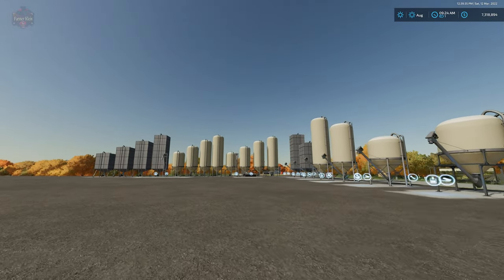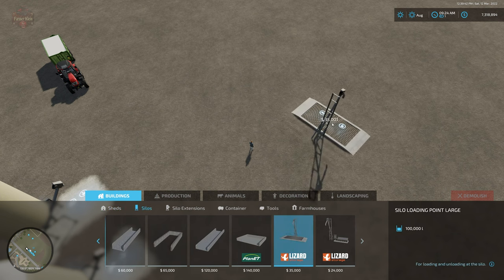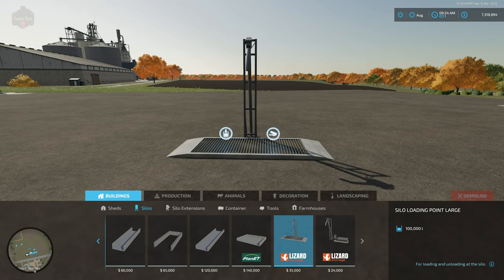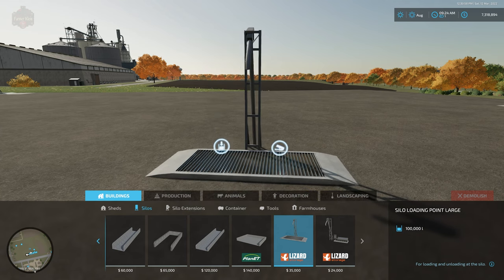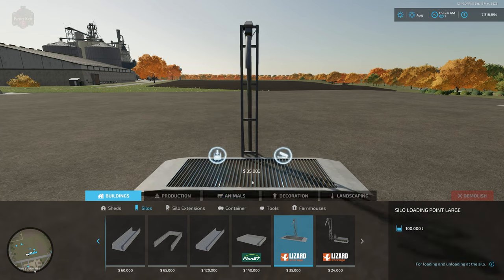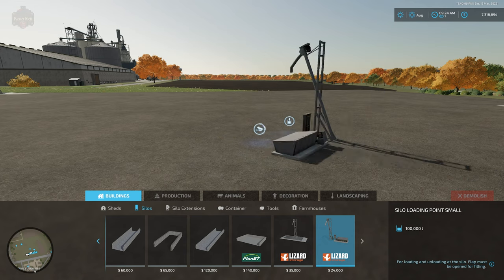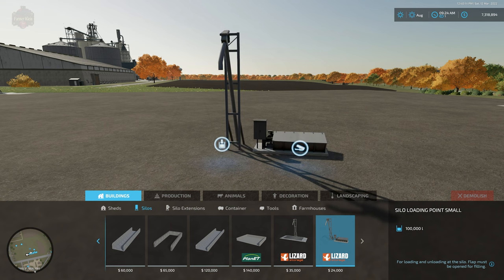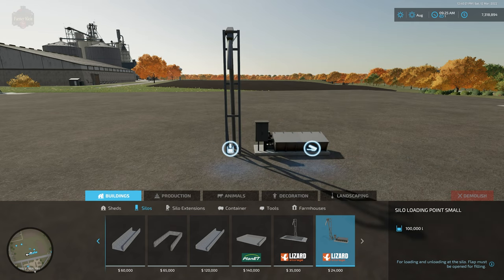Let's run through all of these in build mode under silos. The silo loading point large holds 100,000 liters of traditional grain crops — wheat, barley, oats, canola, sunflower, soybeans, and corn. It can be used independently with all storage underground. The silo loading small point has a 100,000-liter capacity costing 24,000, while the large one was 35,000. Again, everything is stored underground and no silo extension is required.